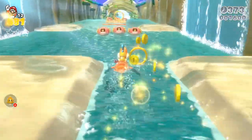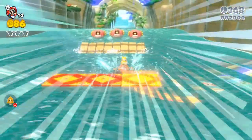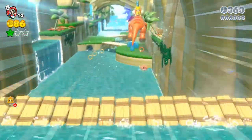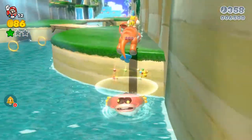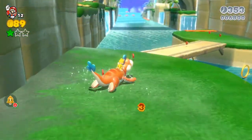The first green star is right up in the sky here. When you hit this turbo boost, you want to jump as you go up the ramp and you should be able to get that green star. The second green star is in a secret waterfall area.